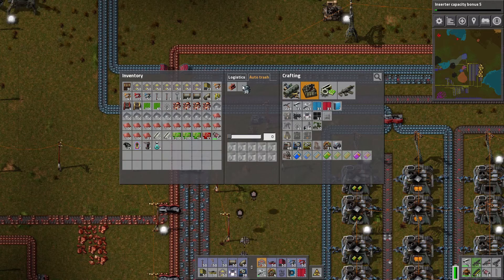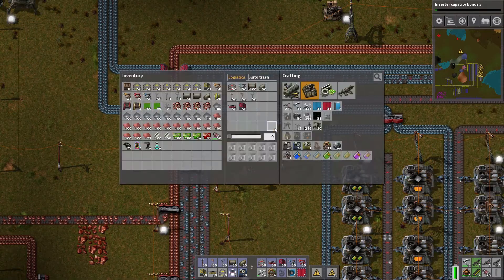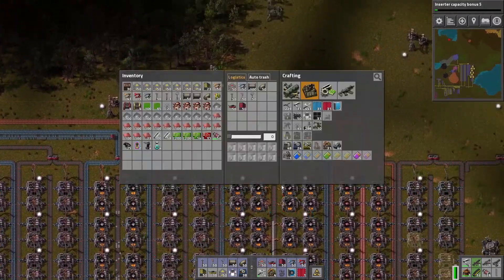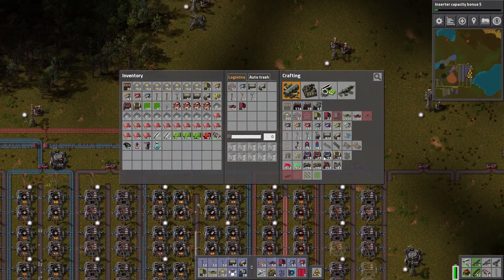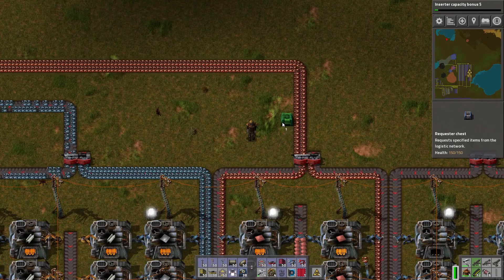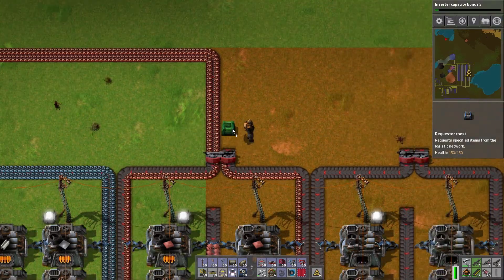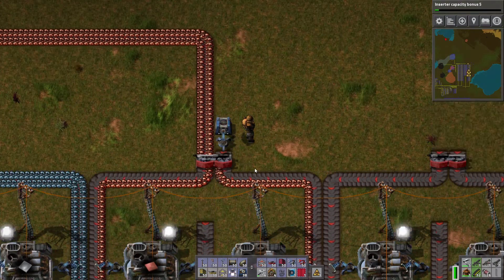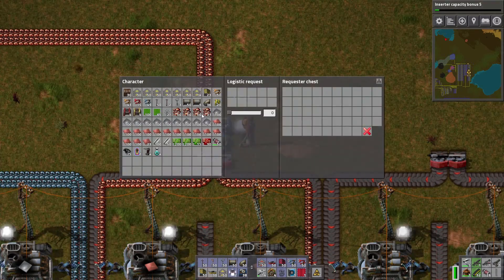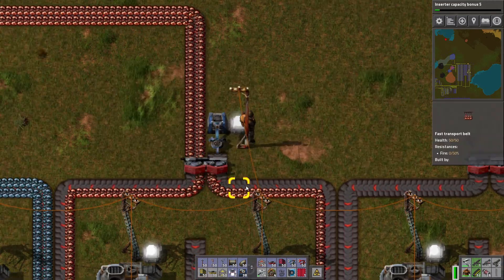Now I can auto trash the iron ore and have zero. And I'll take it right there. And I can do the same for copper — I'm going to put the copper one over here. I need a chest. There it is. We'll put it right here. I've already got one right here. That should work. You take all the copper ore. Okay, now let's test it out. Auto trash, and I want zero.